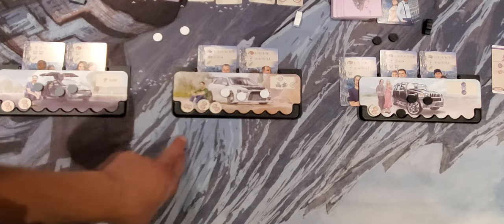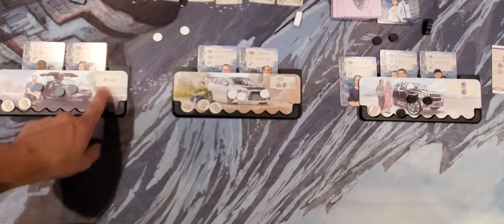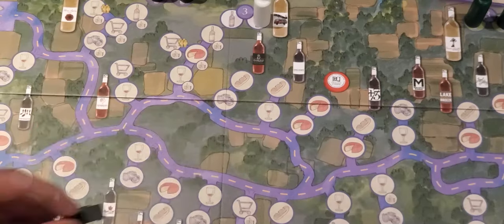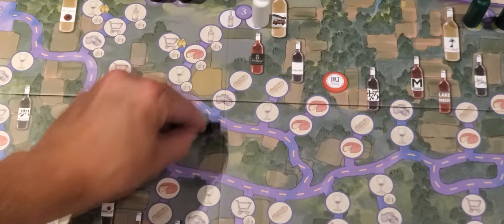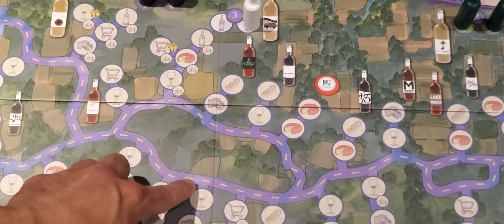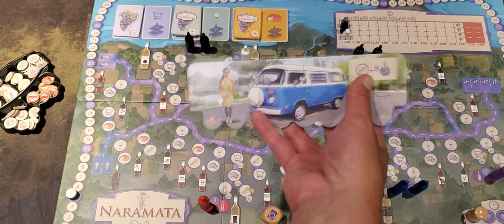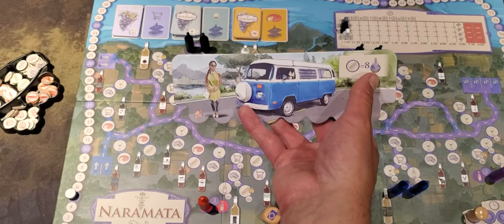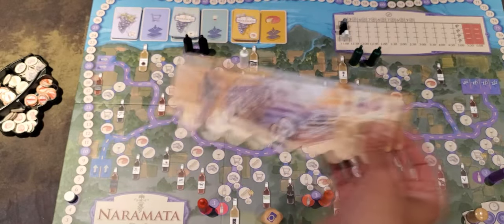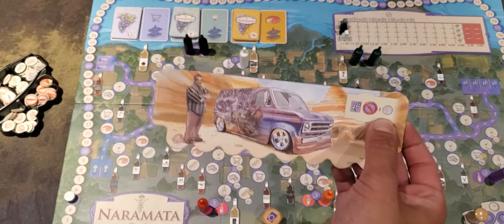Each player has a specific bespoke ability. The white player gains one additional prestige when keeping fewer tourists. The silver player can end the day at six o'clock without a penalty. The black player can cross parallel lines, meaning his vehicle can cross roads where most players must follow the path ahead. He must always select a winery in front of him. The blue player can park on the side of the road for a pairing and always gains eight prestige doing so. The purple player can ignore the first two penalties for tourists at the end of the day — this says one on the card, but the manual says two, and the manual is correct.